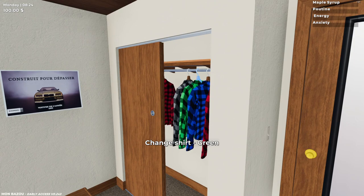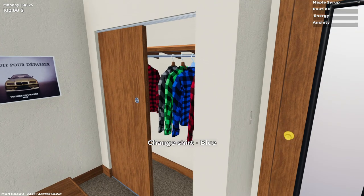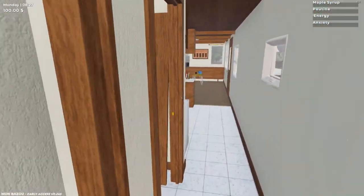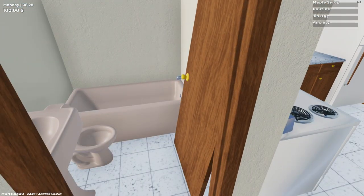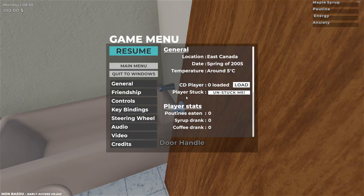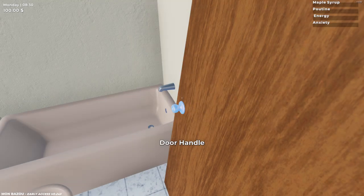We got a change shirt option. Let's start off with blue today — I'm using the controller right now. You got a blue shirt that just changed the top. Open up the door and see what we got here. A broken-ass bathroom door. If I double-check in the pause menu: location, East Canada, spring of 2005, temperature of 5 degrees Celsius.